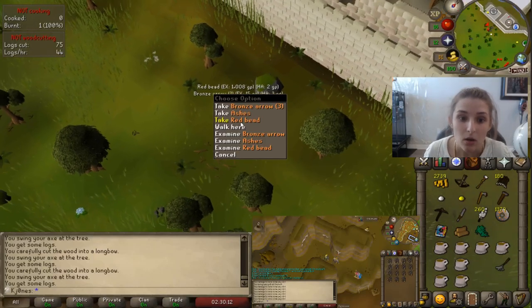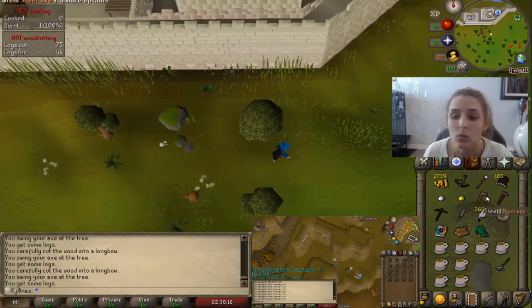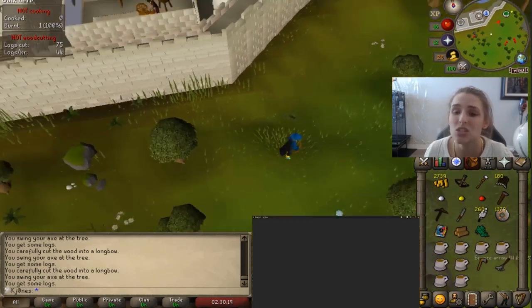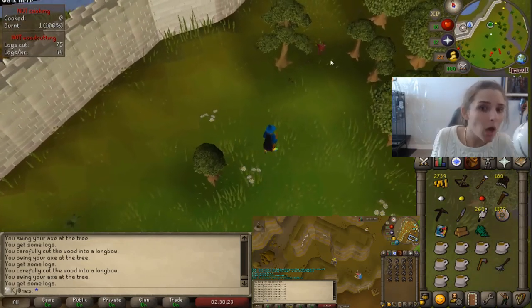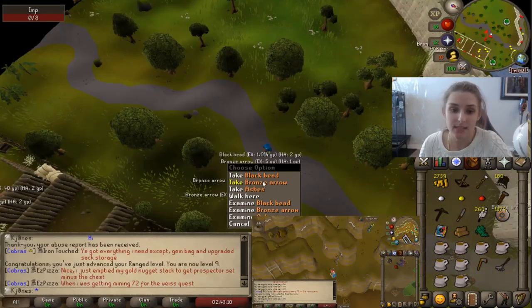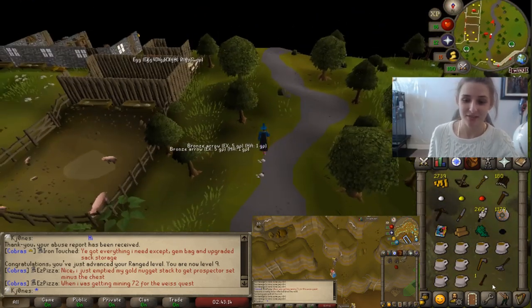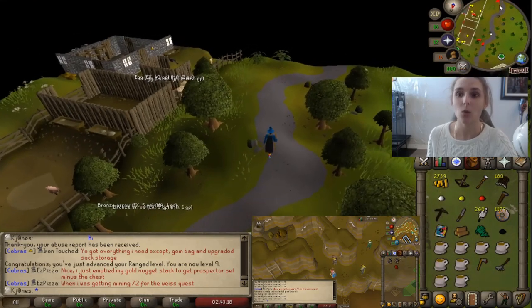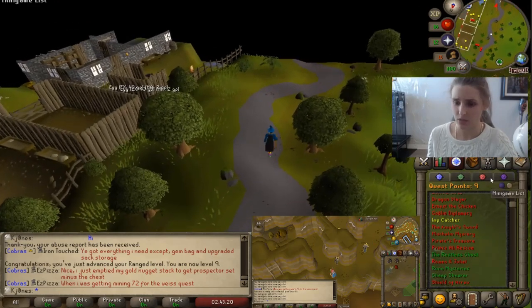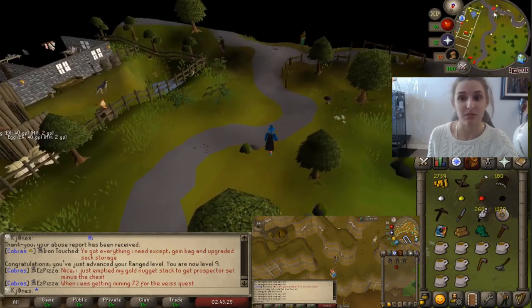I got a red bead! Now I just need a black bead. Oh, that took so long — one more bead and I can turn this quest in and get that amulet of accuracy. Yes! I got the black bead! I have finished finding the beads for Imp Catcher! That took forever — it's also going to give me a lot of inventory space, which would be nice.